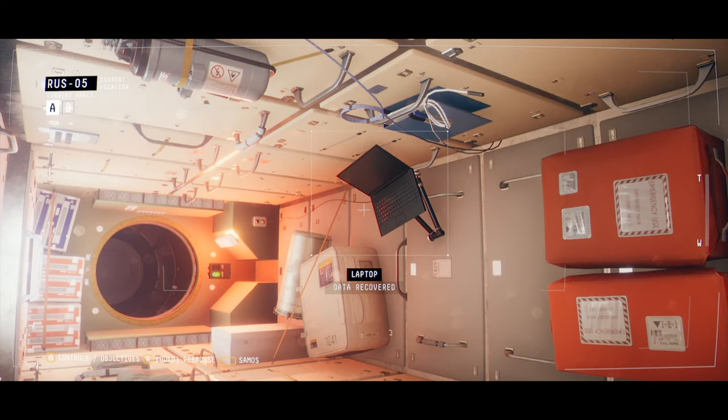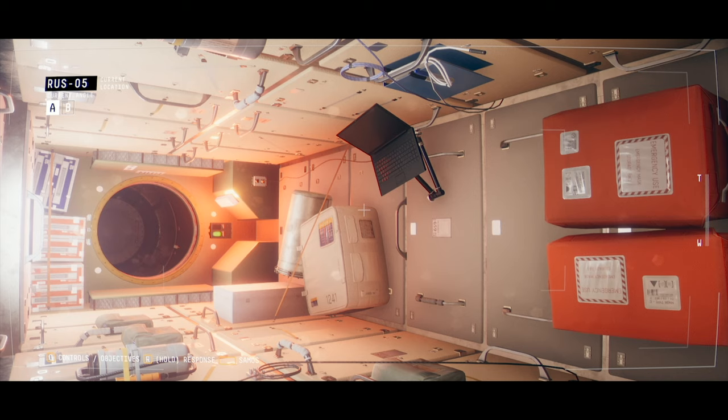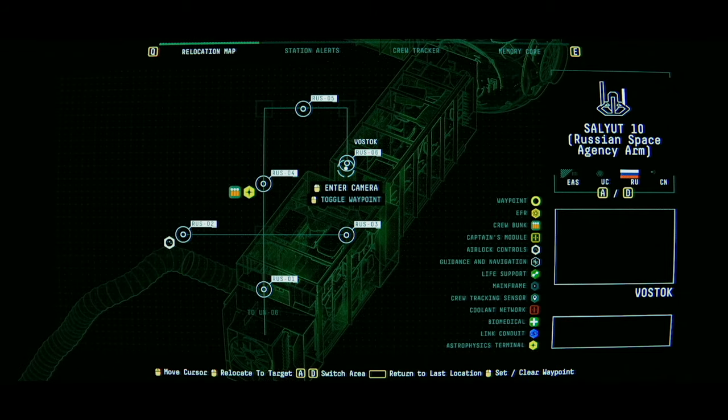Hey everyone, how's it going? Welcome back to Let's Play Observation. At the moment, we need to find the absent Captain Jim Elias, who is somewhere in the Russian arm of the space station.